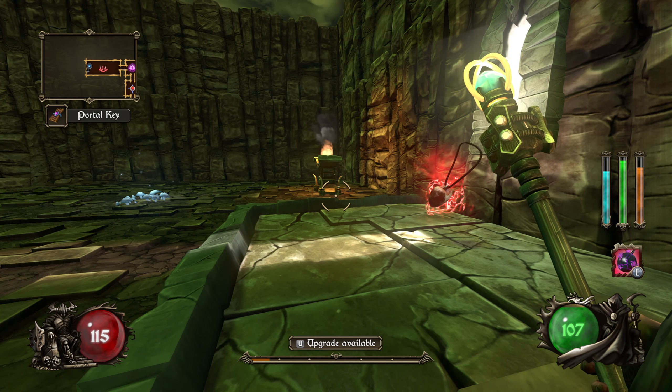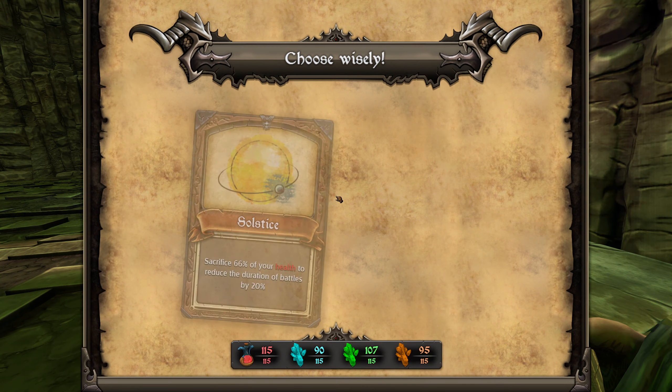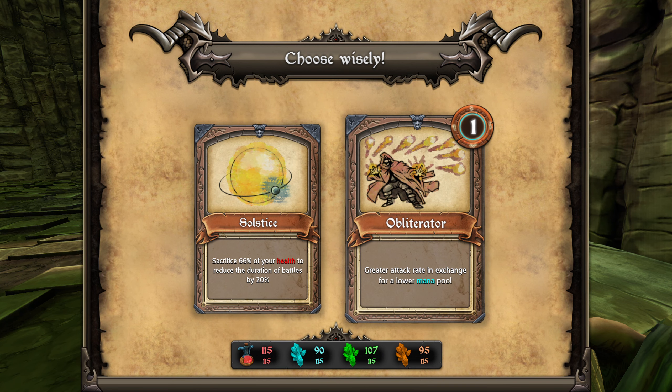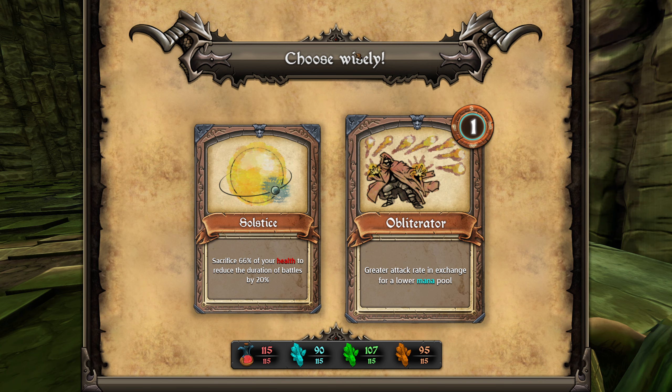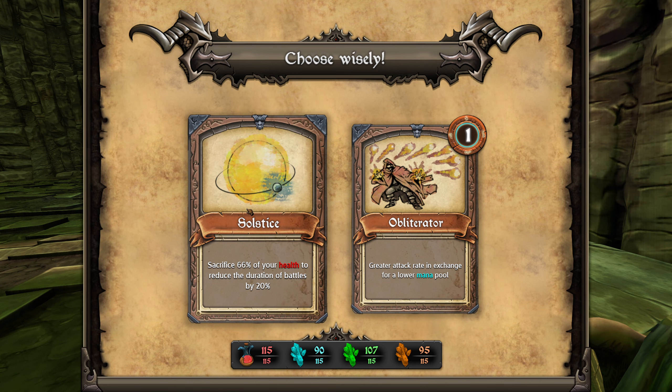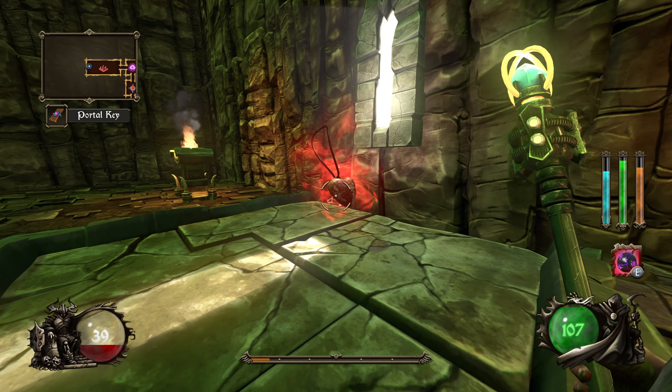So now we have to choose between that, or healing, or sacrifice 66% of your health to reduce the duration of battles by 20%, or greater attack rate in exchange for a lower mana pool. I don't want a lower mana pool, and we can't not pick one. So it's going to be Solstice — sacrifice 66% of our health to reduce the duration of battles by 20%. That's the bar at the top of the level defining how many enemies spawn into each room. Okay, it was 66% of our health.